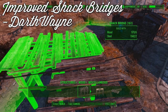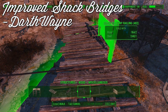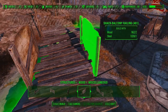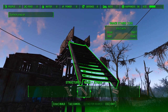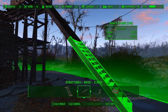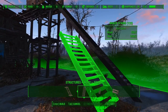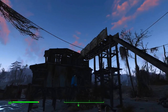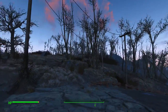Yet another mod by Darth Wayne, Improved Shack Bridges adds snapping functionality to the items found in the wood bridges section of the building menu. These new snap nodes allow for the bridges to be snapped to floors, stairs, other bridges, etc. There are also snap points on the side of the bridges where you can connect railings for both aesthetic appeal and improved safety. This mod also adds two new bridges to this section which have the same snap points mentioned above and can be used for a wide variety of reasons. These bridges naturally pair well with Wooden Prefabs Extended to create much more unique structures in your settlements.